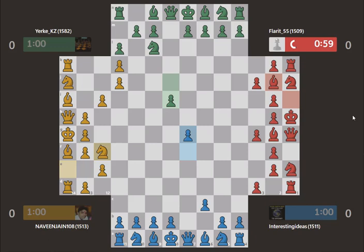Green has now stopped me from queening my pawn immediately, but I'm quite happy with the result here. Now I can get on with developing pieces. Yellow continues to distract green for a while, which is very useful for me.